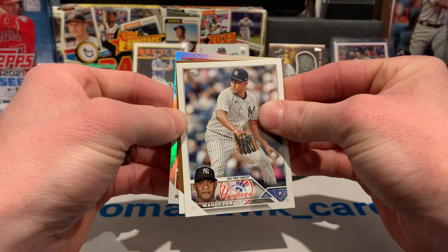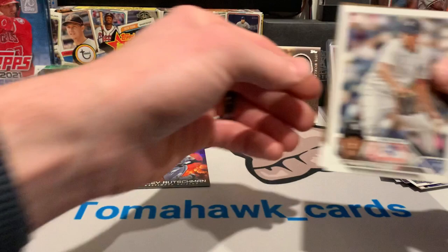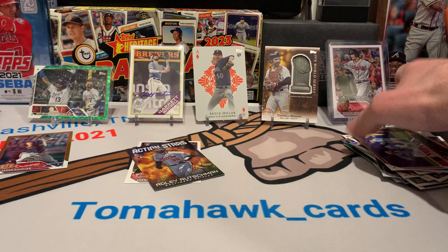We got a gold — Wandy Peralta. We got a rainbow foil rookie — Ryan Walker on the rainbow foil. And then we got a gold — it's gonna be a landscape card. Oh geez, that's rough. Let's still put it over there.